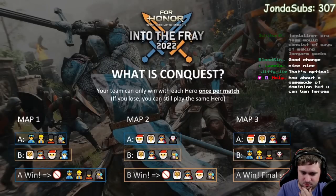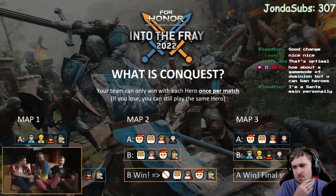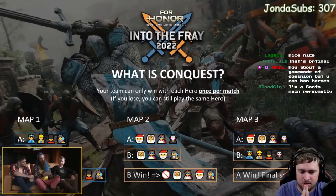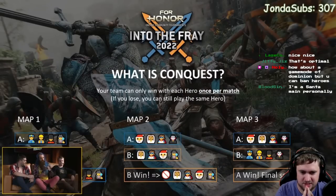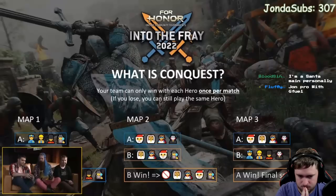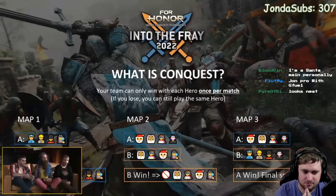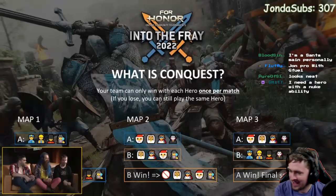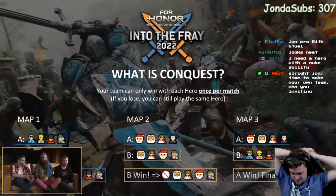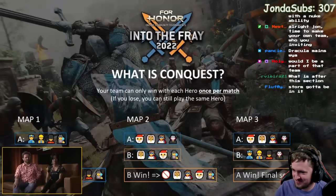The Conquest rule is simple: when you win with a hero, you cannot play that hero again in the same best-of-three. If you lose, you can still play the same hero. To win a best-of-three, your team has to use eight different heroes. This potentially doubles the hero variety on display. It resets each new match — so if you win your match and move on, you can pick those heroes again in the next round.